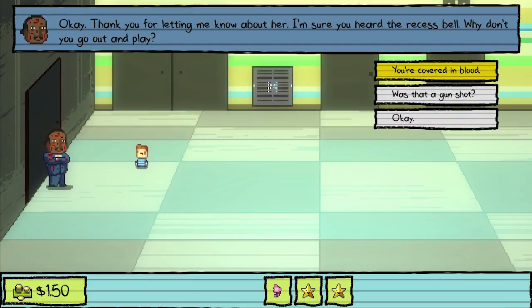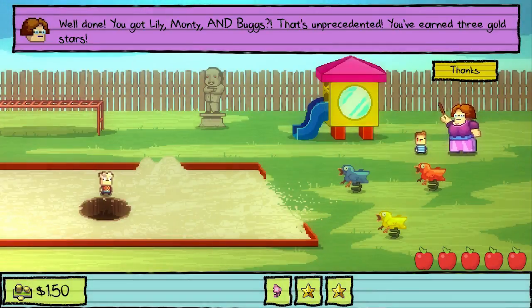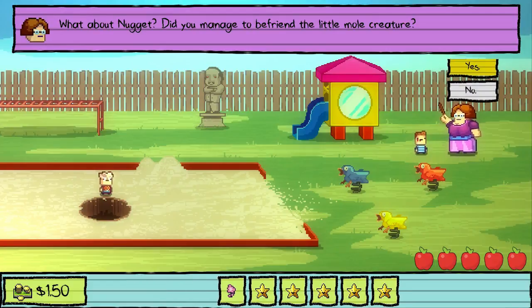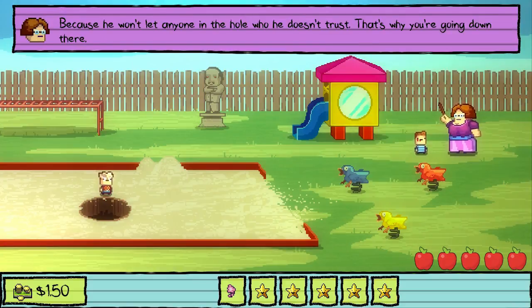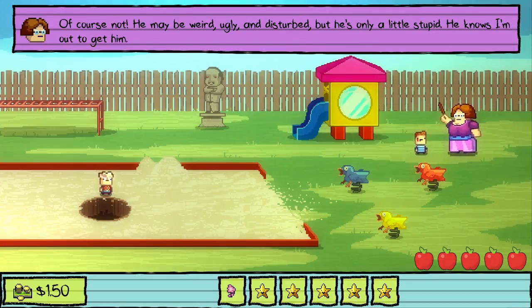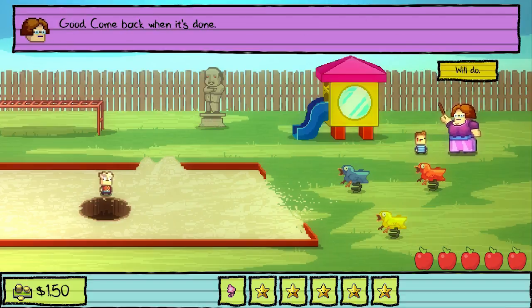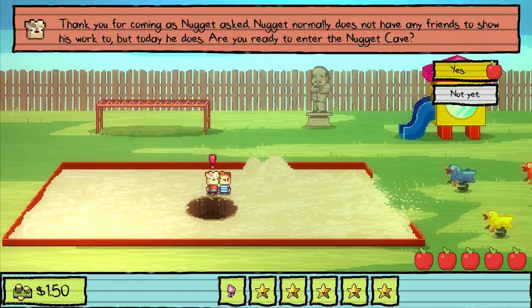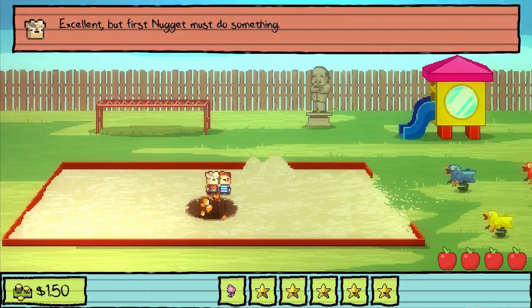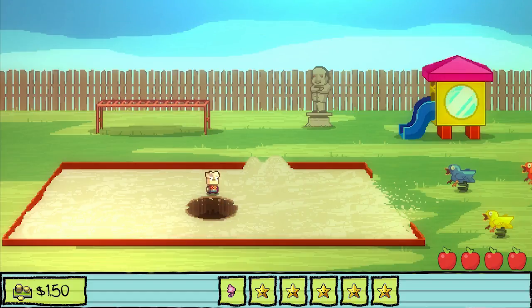I'm sure you heard the recess bell — why don't you go and play? Lee, Monty, and Bugs — that's unprecedented. You've earned three gold stars. What about Nugget? Yes, I did. I'm impressed — if I wasn't so dangerous. Doesn't trust you. Come to me. Hello. Nugget. Waterfall. Teacher complete.